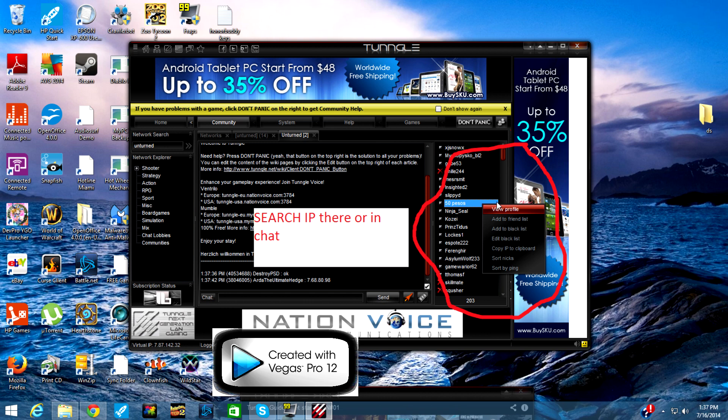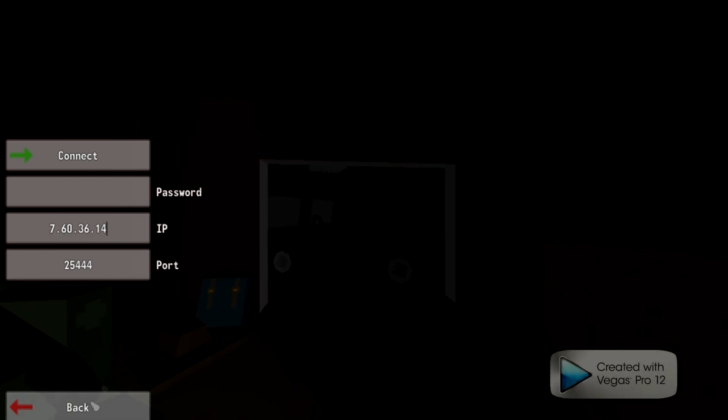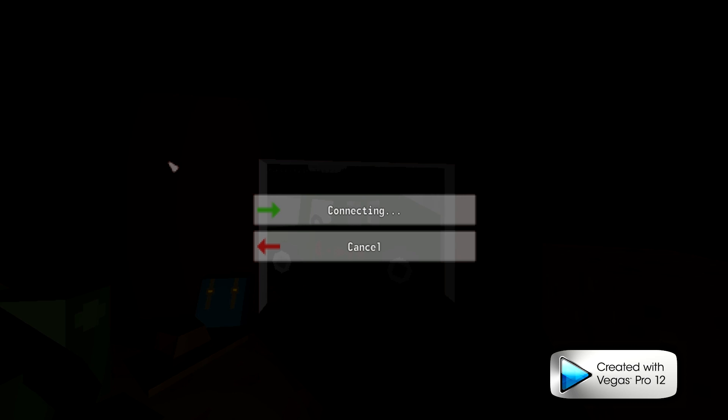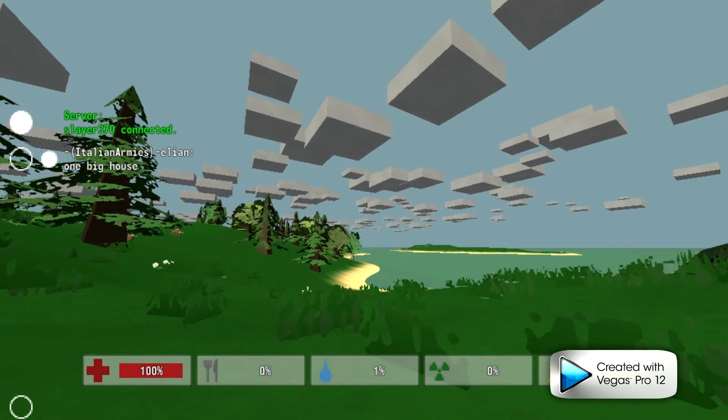The problem with this is only the person that's hosting is the one you can join. So if somebody's not hosting, you're going to get a lot of bad connections like this one right here. The fastest way is in the actual chat log — people will post IPs and usually those work the first time. So here I copied the IP, went to connect, and got in.